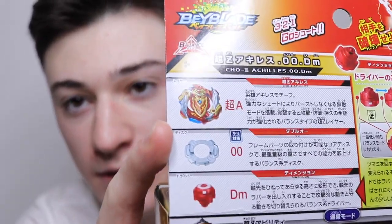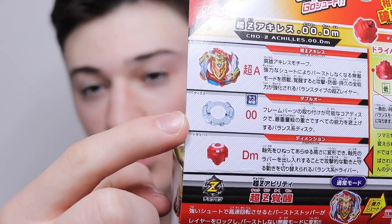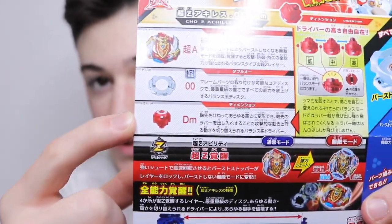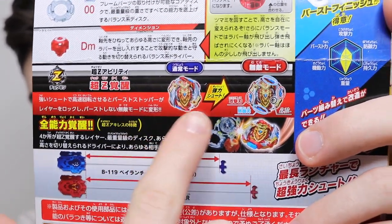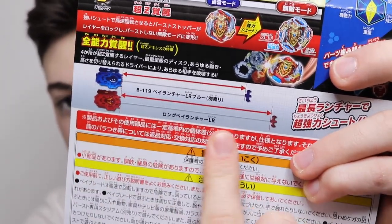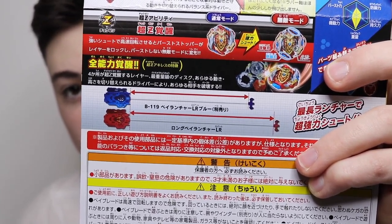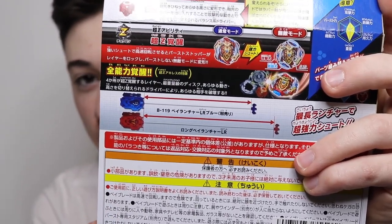Moving on to the back, you can see the parts. It shows the Achilles 0-0, which is the new version of Zero — it's only a slight bit heavier so it's not much of an upgrade. And then Dimension, the new driver with six modes, which they kind of show over here. This part of the box also shows the burst stopper, it shows it bursting Altered Chronos, and then it shows the new launcher, which is only a little bit longer than a normal LR launcher. But that makes a big difference — even though it's only slightly longer, it could be like a whole extra revolution when you launch.